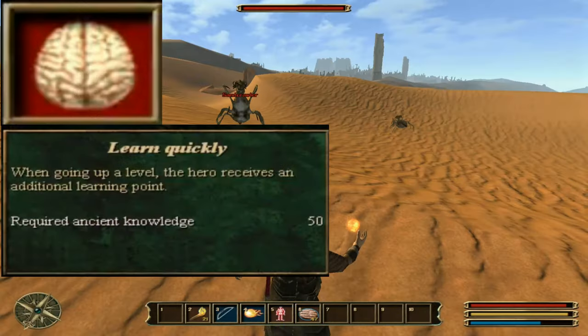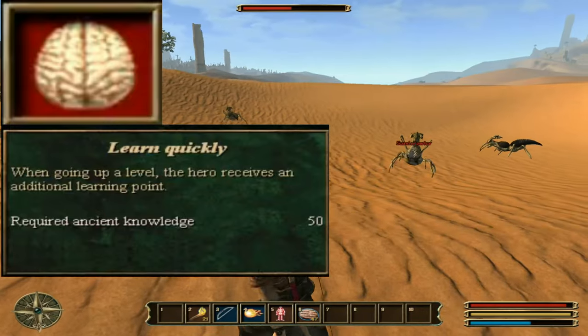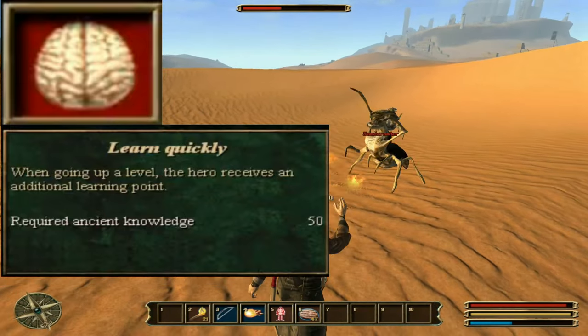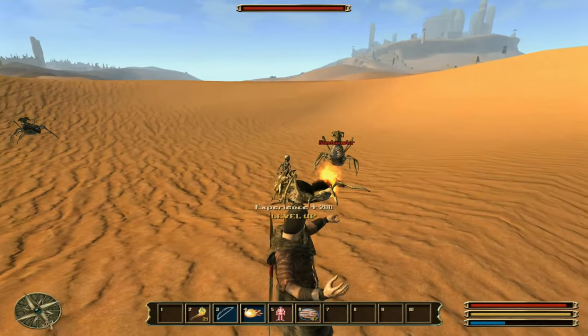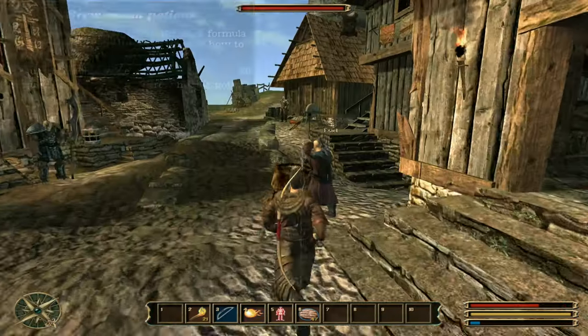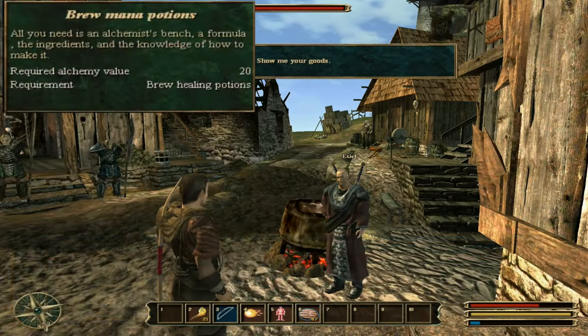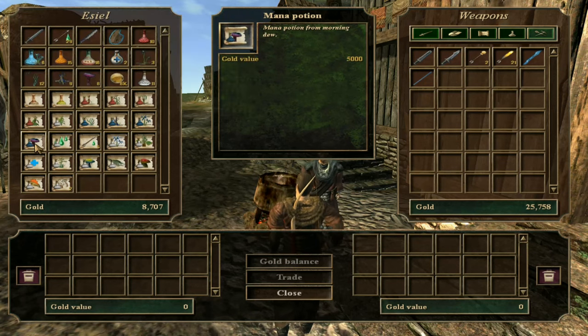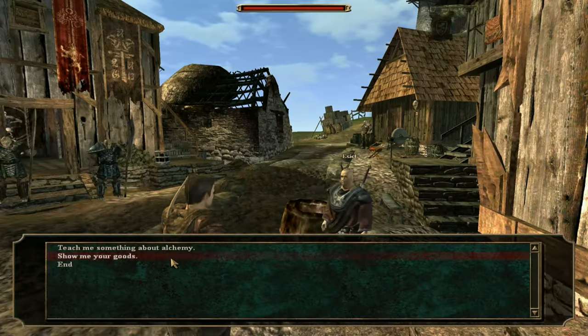Learn Quickly is one of the most important skills in the game, since every time you gain a level, instead of 10 experience points you get 11 experience points. Learn Quickly is also needed to learn Fireball, so you should invest in it from the very start of the game. Brewing mana potions is not critical but not useless for a mage either — you can learn it in Cape Dun from a Hashishin alchemist by the name of Eziel.